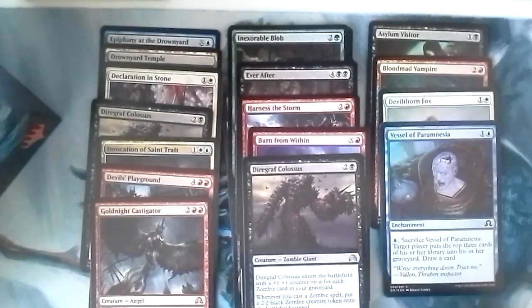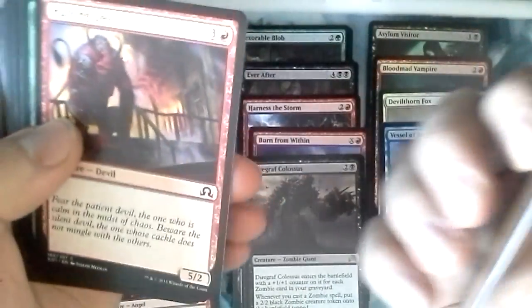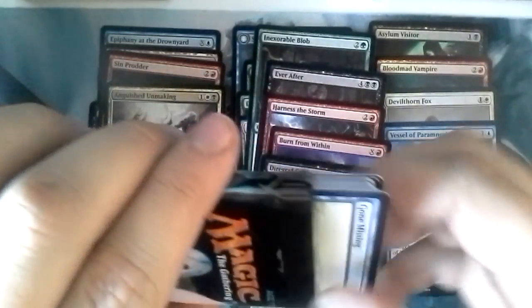So we have a double rare — the Diagraph Colossus. Olivia's Bloodsworn, Ongoing Investigation, Decession in the Rags, and Sin Proder — a 3/2 for 3 with Menace. Nice already. What I've noticed in this set is some cards are very well costed — mana cost. A 3/2 for 3 with Menace is pretty solid. Pair Rider of Trostat, Skeleton Key, Moonlight Hunt, Anguish Unmaking — very nice. Then you have a lot of other creatures and spells that I feel have a little over cost, maybe just to make up for it.